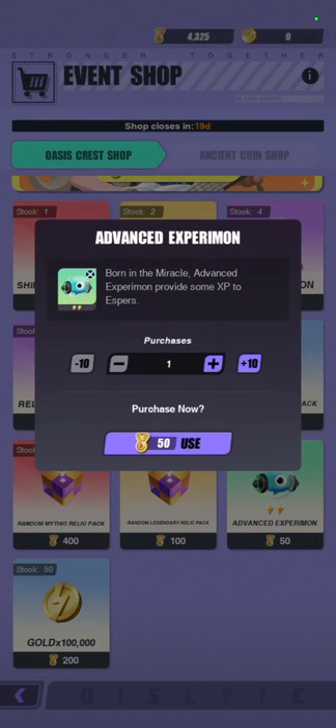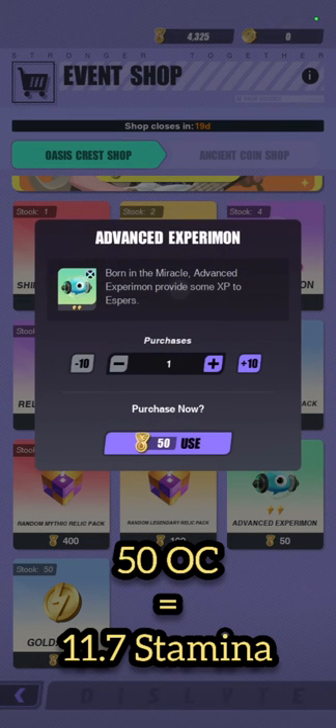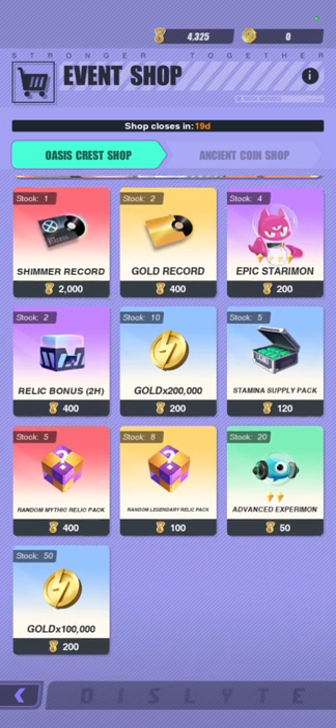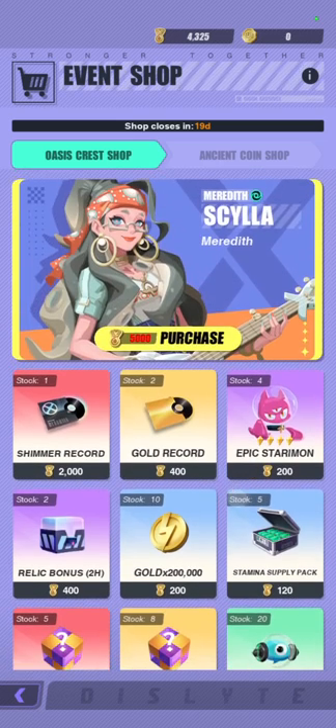Moving on to the Advanced Experimon — this is the 4,000 EXP Experimon, which is something you can get for free by spending 10 stamina in Purgatory 12, or any of the Purgatory Practice stages. This thing costs 50 oasis crests, which equivalently converts to 11.7 stamina. So this is terrible value. Not only can you get this from the Purgatory Practice stage, you can also get extra EXP and may even have the chance of getting a higher rarity Experimon or even a Starimon. So this is terrible value. To summarize: everything in the shop is valuable except the Random Mythic Relic Pack, the Random Legendary Relic Pack, and the Advanced Experimon. Everything else has very good value.